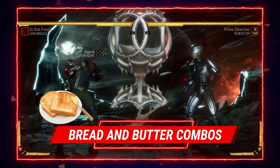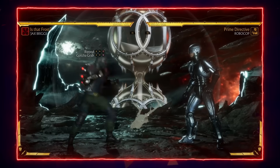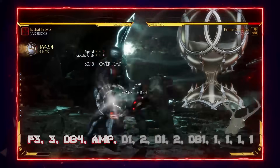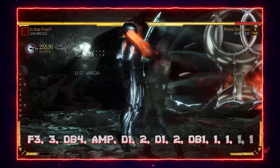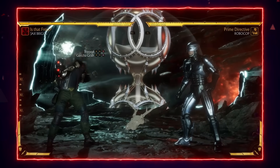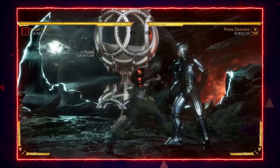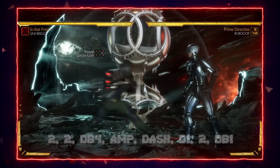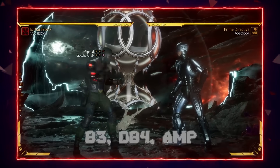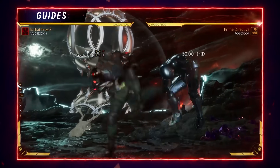Now we move on to the combo section of the guide. Reasonably simple honestly — I don't think Jax's combos are too advanced, but they do give him a lot of yield. As you can see with the moves tagged on screen, essentially just anything into Ripped. Down one-two, down one-two — there you go. That's essentially your bread and butter; you're going to be going for that all the time. The things you can combo into Ripped: forward three-three combos into Ripped, standing one — unfortunately standing one-two doesn't combo — standing two-two, and back three. Just be wary: one-two does not combo, but everything else pretty much does.